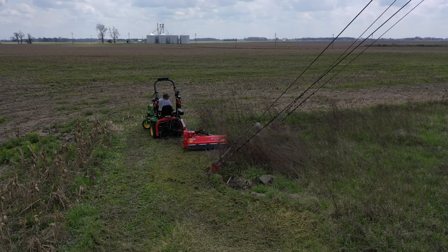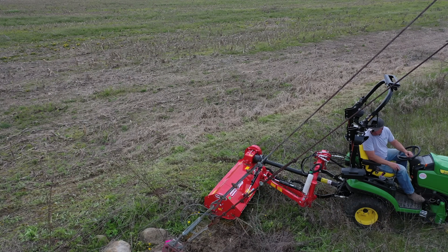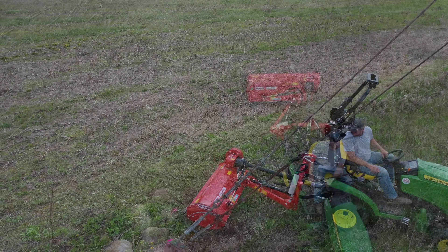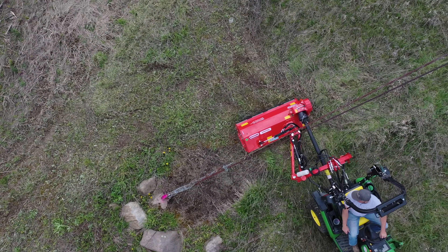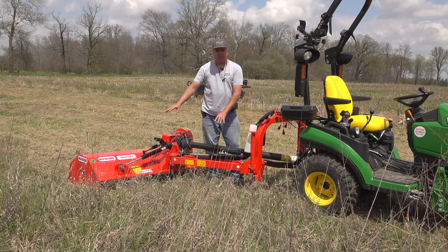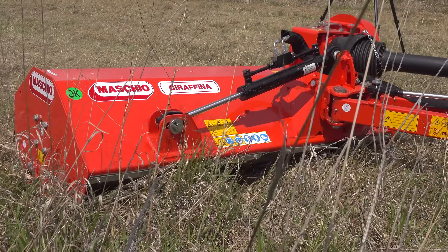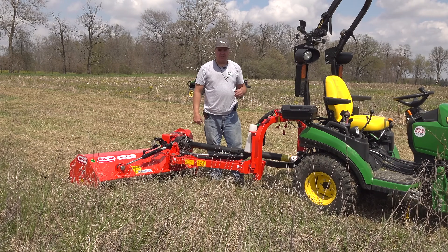By being able to reach out like this, I was able to trim under some things I couldn't have reached any other way — partially because the ROPS is up under these guide wires and tree branches. Overall, this is too big for a subcompact tractor — this concept. The flail mower itself is a perfect size, but the offset mechanism is too big. I have no rear SCVs on my tractor, only the mid SCV with the loader bracket, which is why I don't have the loader on today.